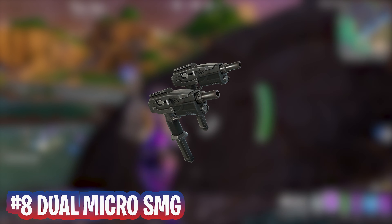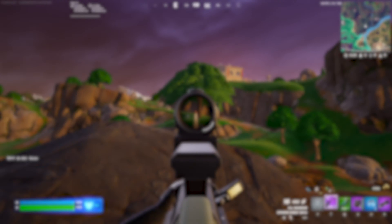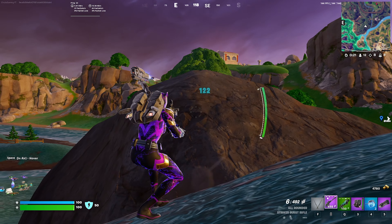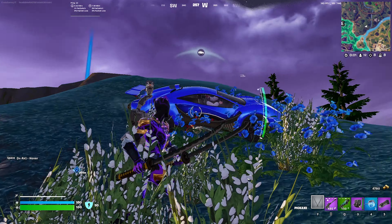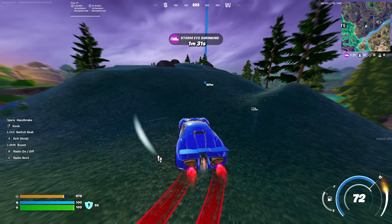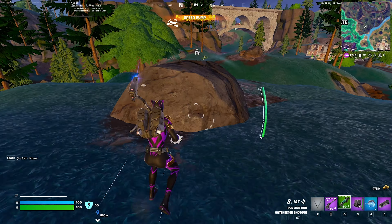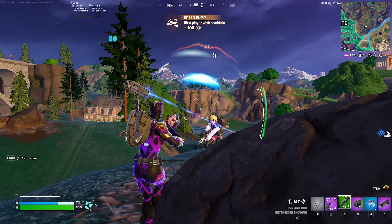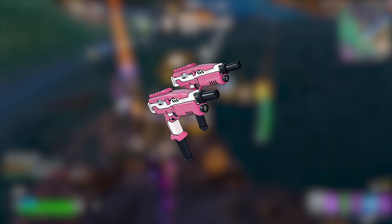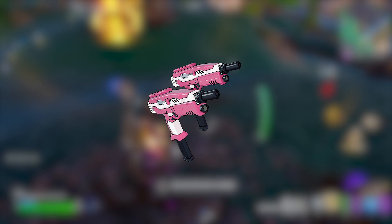At number 8, we have the Dual Micro SMGs. These are a great addition to the season, but I just rarely use them. They have an extremely fast fire rate and can reload fast as well, making them very useful off spawn. These are better for build players as a close-range spray weapon and for taking down enemy walls. I will use them off spawn and normally drop them for other weapons, but we are going to be getting Gwenpool's mythic version sometime in the future, so we'll see if it raises on my list.